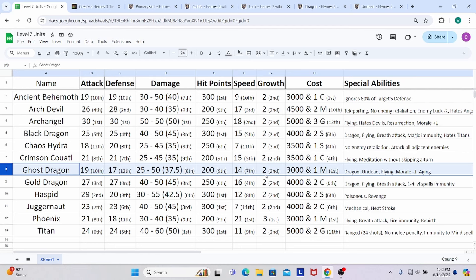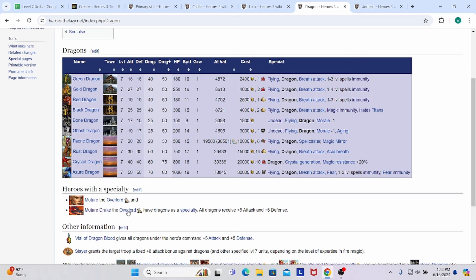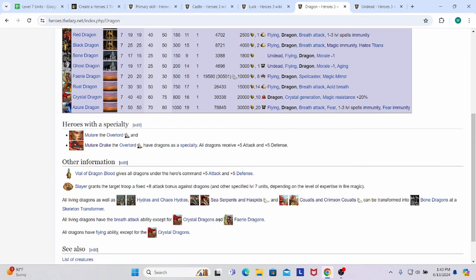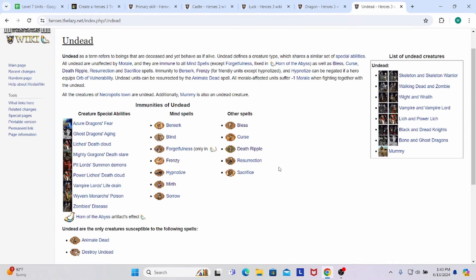Growth is standard. They are as cheap as it gets — 3,000 gold and 1 mercury, which helps a lot. They are dragon type, so they benefit from Mutare Drake's specialty and the Vial of Dragon Blood giving plus 5 attack and defense to all dragons. They are also undead, which is a mixed bag — they can't be blessed, can't be cursed, no Death Ripple affects them, they can't be resurrected but Animate Dead works on them, which as a level 3 spell is always permanent — unlike Resurrection, which requires at least advanced Earth Magic to be permanent.